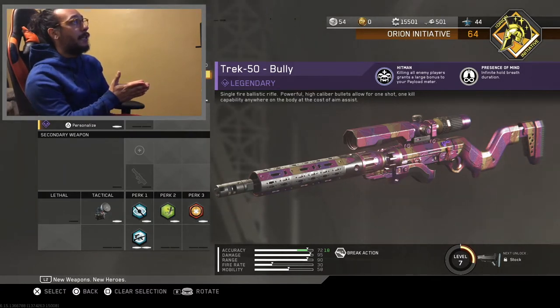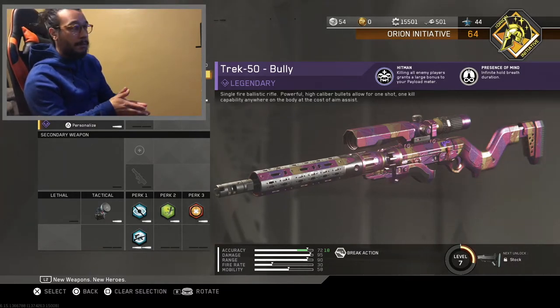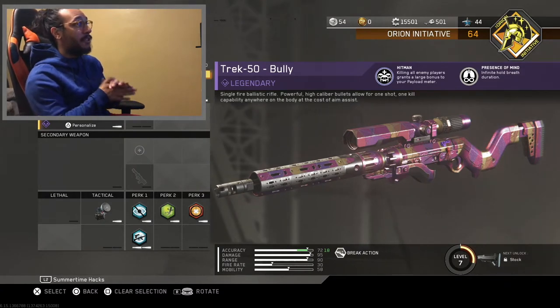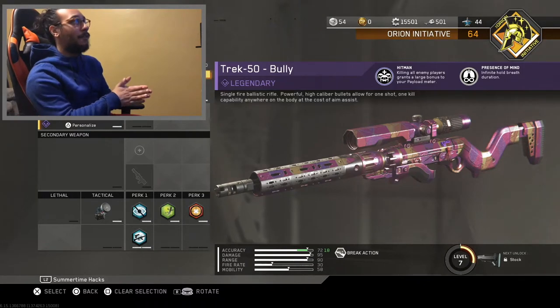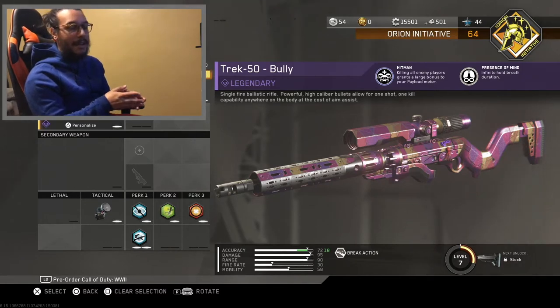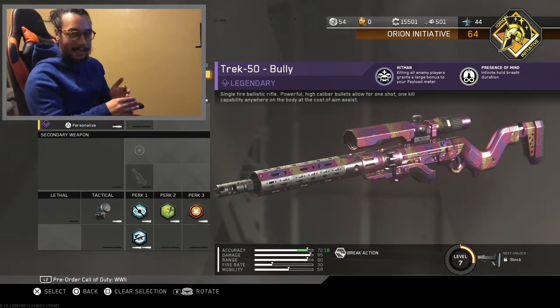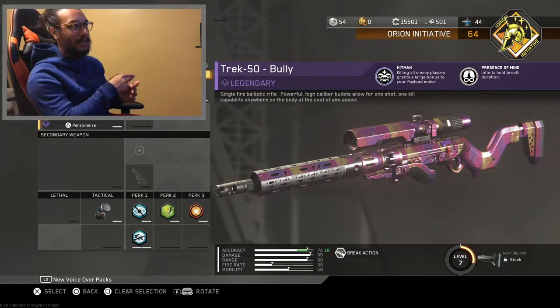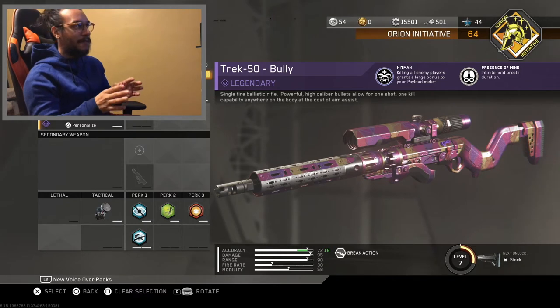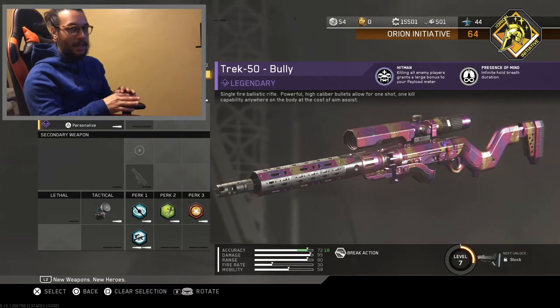As the details for this weapon, it is detailed as a single-fire ballistic rifle. Powerful, high-caliber bullets allow for one-shot, one-kill capabilities from anywhere on the body at the cost of aim assist. Shawnee Dogs did a video a few days ago where he said that this might very well be the worst weapon in Infinite Warfare because you don't have any aim assist. If you've ever gone into your settings and turned aim assist off, it is almost impossible to get a kill. If you're feeling like you're not playing that well, go into your settings and make sure your aim assist is on. Playing without aim assist — I've tried it — it was one of the worst experiences I've had playing Call of Duty.